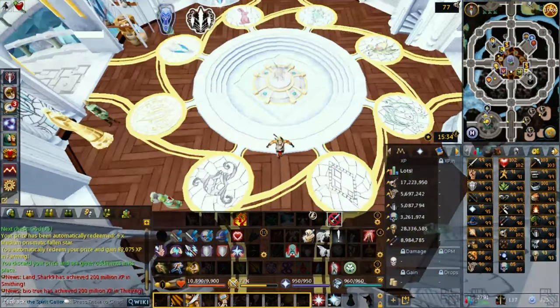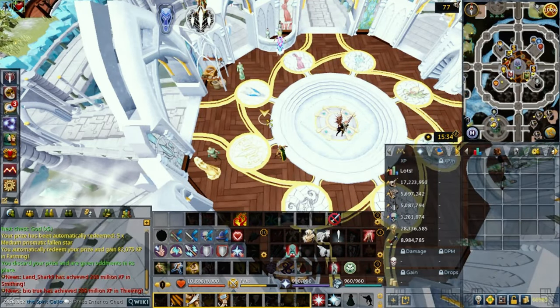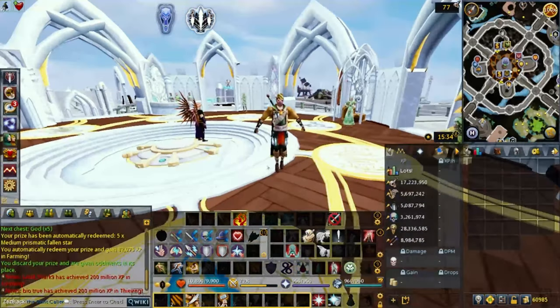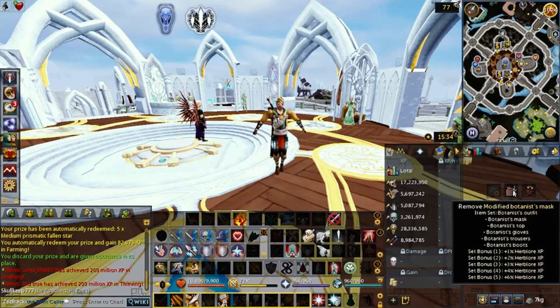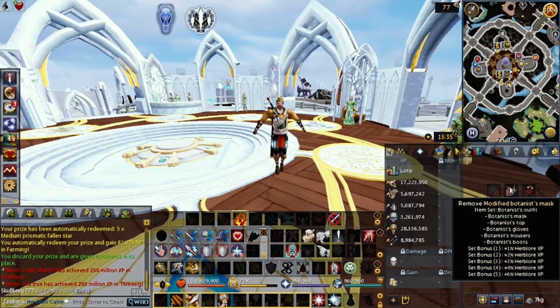Let's go ahead and talk about the skill of Herbal. First up, there's an interesting way of Herbal - using the 3 combat styles: range, magic, or melee, and making potions. The first tip is the Herbal skill outfit, called the bottomless outfit. It gives you Herbal XP bonus based on how many pieces you have. With 5 pieces that's 5% bonus XP, and with the 6th piece - the attachment modifier - you get 6% bonus XP for Herbal.